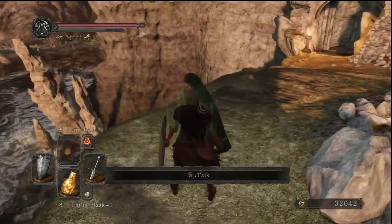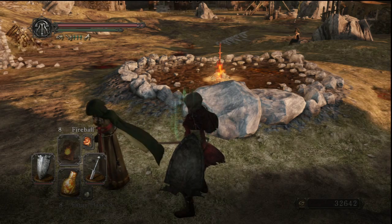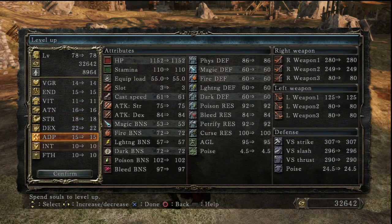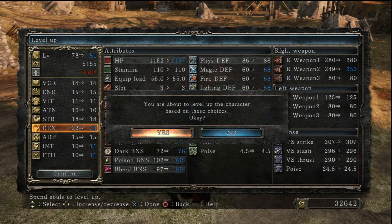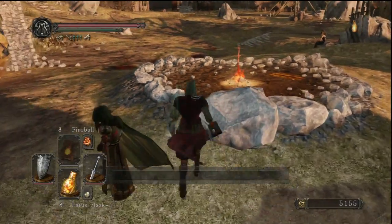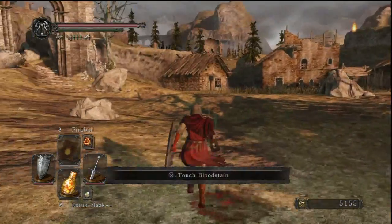Let's go ahead and level up. I don't have a Flask Shard. I think I want to increase Faith and Intelligence to 12 and 12, but I also want to keep increasing my Dex — I think the Partisan is more Dex-focused. Yeah, 12-12 for Faith and Int will do.